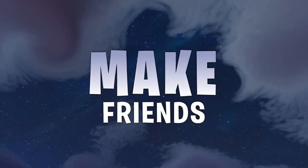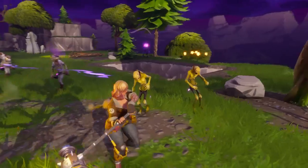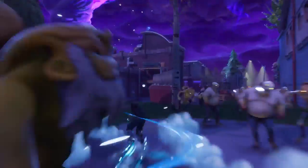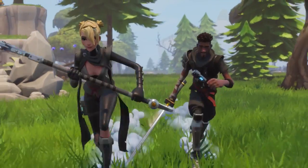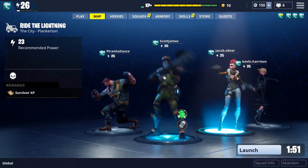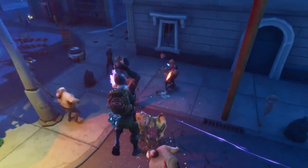Your friends will help you succeed. Each hero is a specialized version of one of the basic types: constructors, soldiers, outlanders, and ninjas. Each hero you collect comes with individual advantages that fulfill different roles on your team.